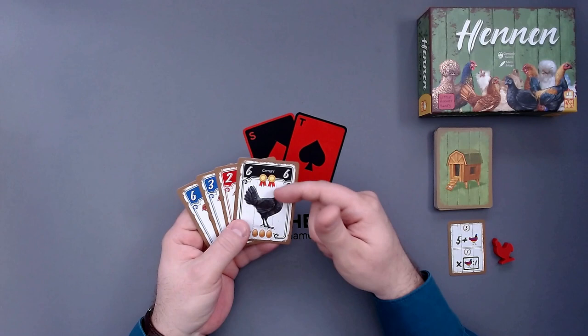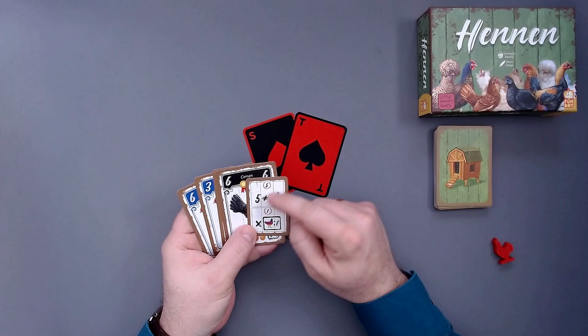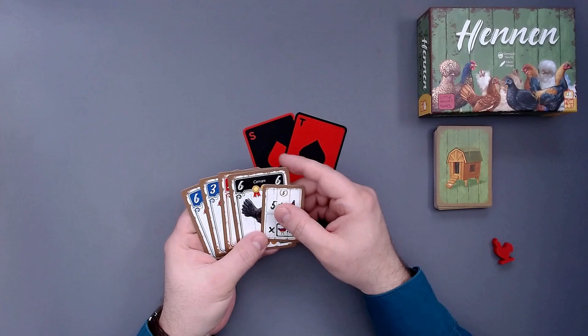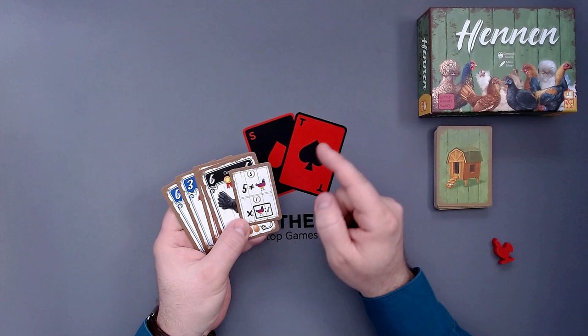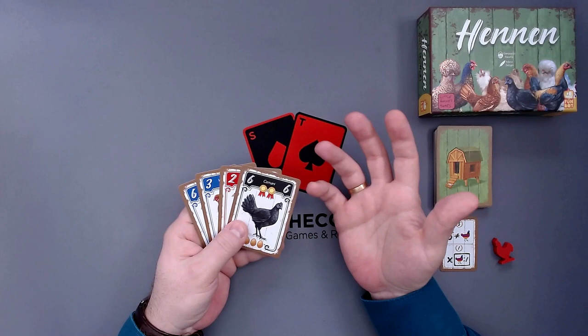Then for the two groups, we will get points for medals, and we'll also get points for these two contracts here. The first one means we get five points if we can have five different hens — so one of each. That's quite tough to get with only 12 hens. The game is played over 12 rounds, because we need to place down 12 hens. As soon as we have done that, the game is over.